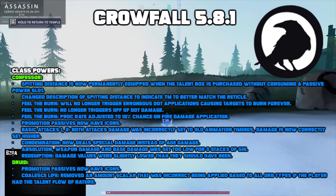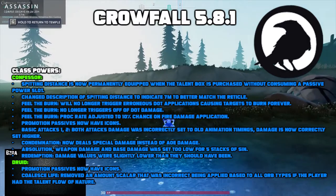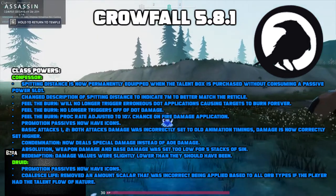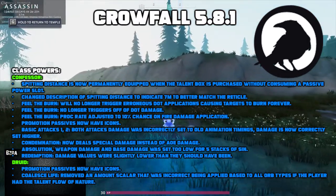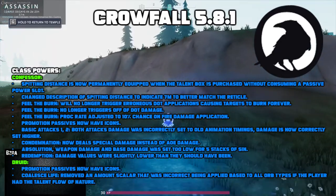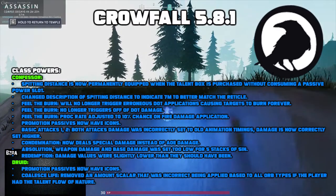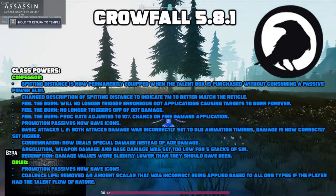Basic Attacks 1 and 2 — both damage attacks were incorrectly set to an old animation timing, and damage is now correctly set higher. Condemnation now deals special damage instead of AOE damage. Absolution weapon damage and base damage was set too low for five stacks of sin. Redemption damage values were slightly lower than they should have been.